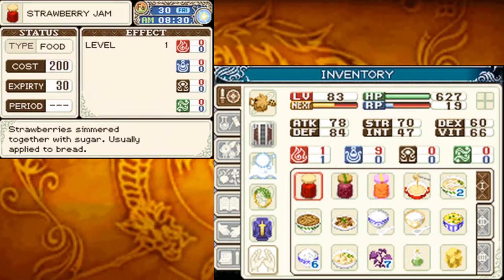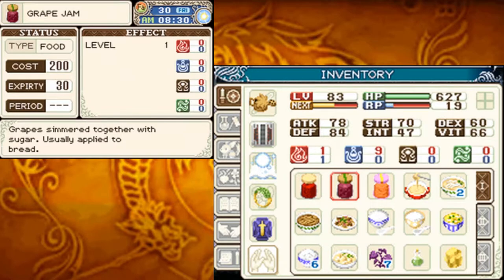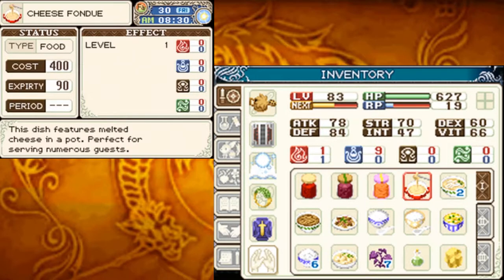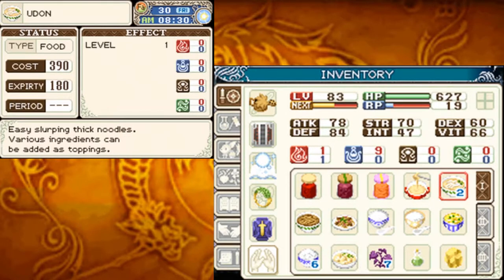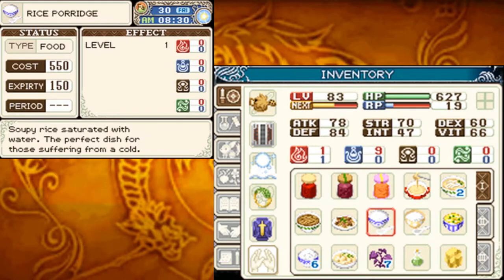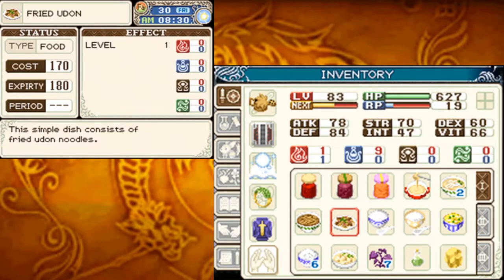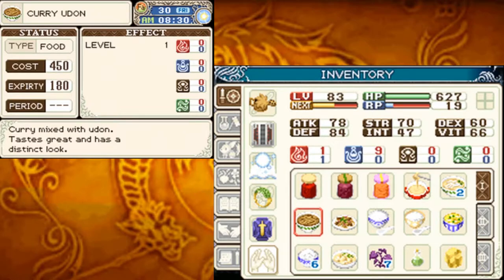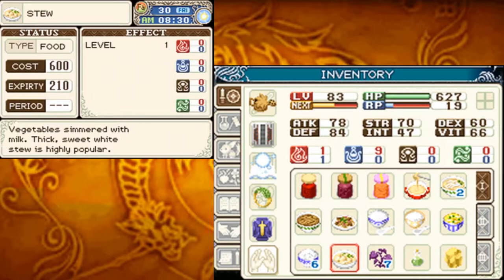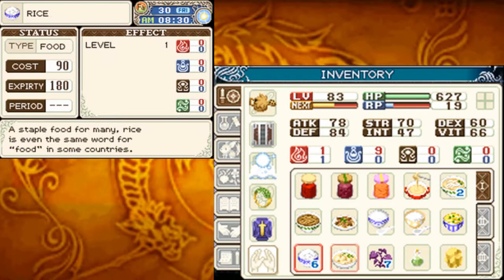Strawberry jam — strawberry simmered together with sugar, usually applied to bread. Grape jam — grape simmered together with sugar, usually applied to bread. Marmalade — orange simmered together, the peels are also sliced up and used. Cheese fondue — this dish features melted cheese in a pot, perfect for serving numerous guests. Udon — easy slurping thick noodles, various ingredients can be added as toppings. Egg bowl — rice topped with seasoned eggs, some prefer the eggs sweet, others salty. Milk porridge — rice porridge mixed with milk for a sweeter flavor. Rice porridge — soupy rice saturated with water, the perfect dish for those suffering from a cold. Fried udon — this simple dish consists of fried udon noodles. Curry udon — curry mixed with udon, tastes great and has a distinct look. Stew — vegetables simmered with milk, thick sweet white stew is highly popular. And that's everything.